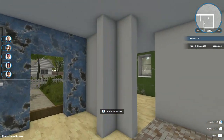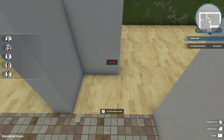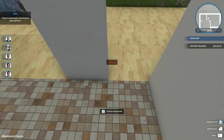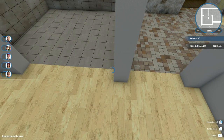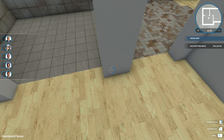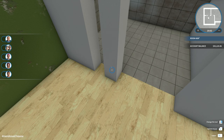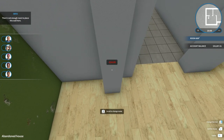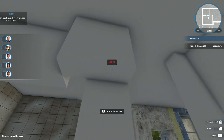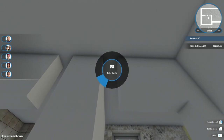Gotta think about this - bedroom door might want to be over here, but that's also a good spot for the TV. Maybe we put the bedroom door here instead. One, two, three, four - so the door would go clear up to the wall; that'll give us plenty of space for the kitchen. And we'll have to put our lintels above where the doors are going to go.